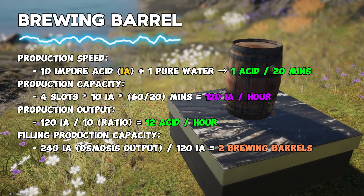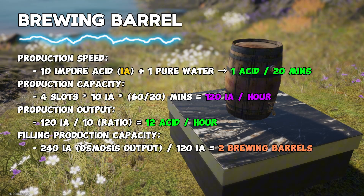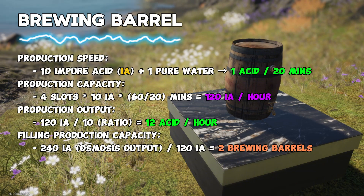Since each brewing barrel has 4 input slots, it can process up to 120 units of impure acid per hour, producing up to 12 units of acid. So it takes 2 brewing barrels to process the 240 units of impure acid that we get from the osmosis water purifier.